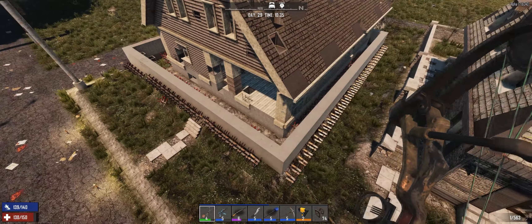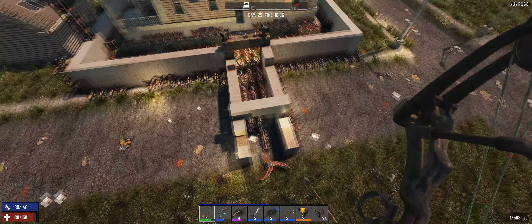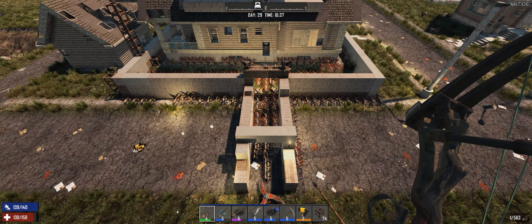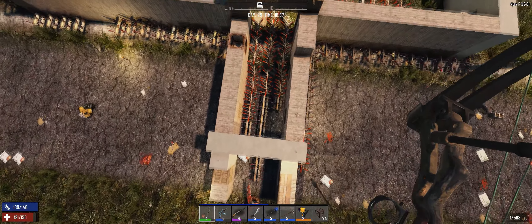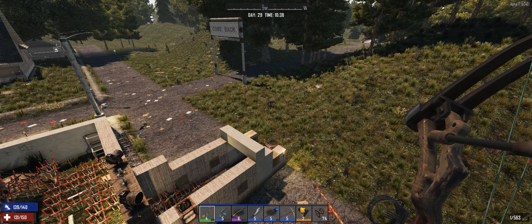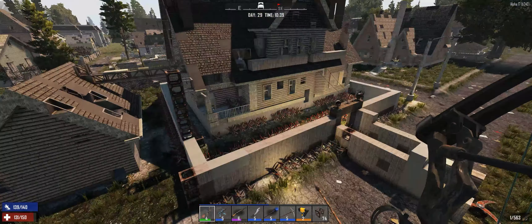I just went with a single wall with one point of entry, a blade trap when you can finally craft it. Apart from that, I did not upgrade any of those spikes for the last two hordes. I normally stand on this ledge and just take them all out with an AK or anything like that. It's really, really foolproof.